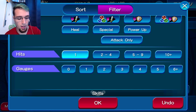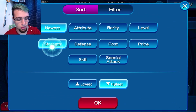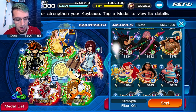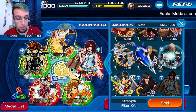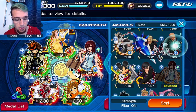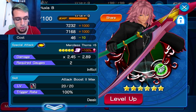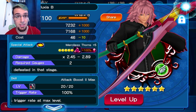Let's go into sorting. Let's look at medals that do one hit — that's the medals you guys want. Undo everything, come to the part that says hit, and click on one. Any medal you guys see there — I'm going to put it to strength — any medals you guys see here that do one hit are the ones you want to use. So obviously Marluxia B, Zaldin B — these are all the choices you guys can use. Cerberus, Master Xehanort — very, very good high score challenge medal, very strong.